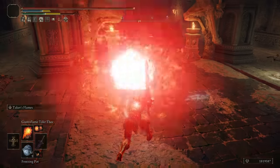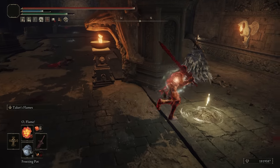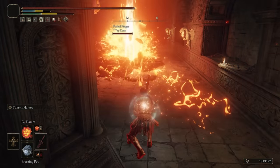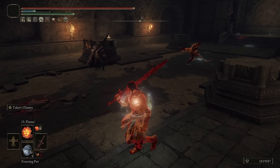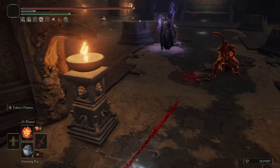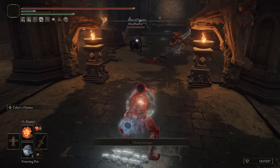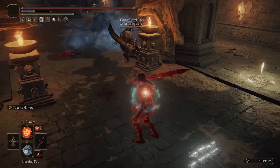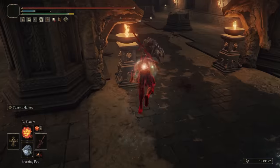A baby fireball here — take the baby fireball. I wasn't sure if that was going to go over the pillar or not. He's not doing the follow-up. Frost Pot — I want to hit them with the Frost Pot, so that way when I hit them with the Fireball it'll do some immense damage.